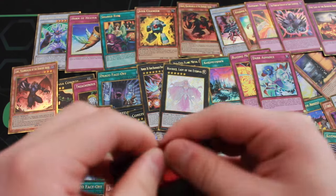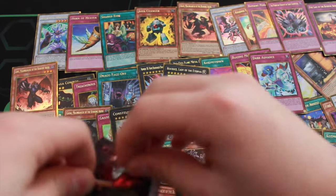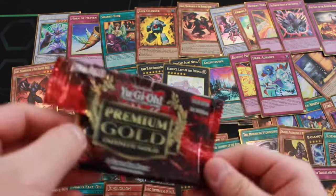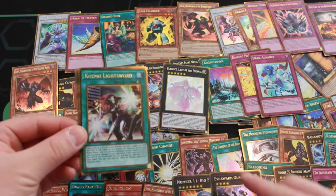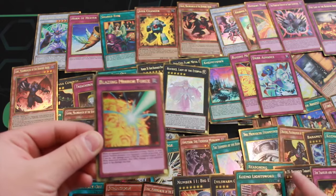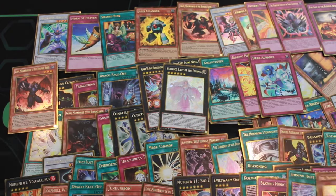Next pack, let's see what we get. We got an Auroboros — really good reprint — Cause of Light Sword, Amazing Mirror Force, Shiny Hope, and a Rubik. Finally got a reprint.